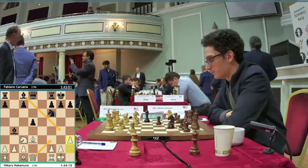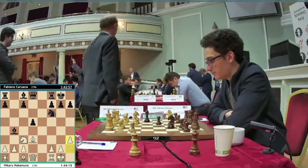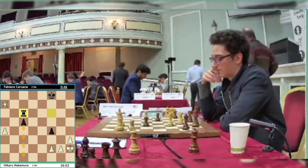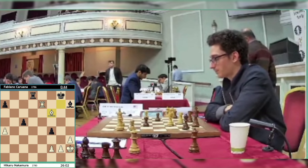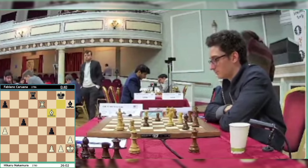I did actually win a game a long long time ago — after the queen came to f3 my opponent forgot to play h3 and you just trap the queen with an eventual bishop to g4. Now that's been cut out. H3, a nice waiting move. Fabiano has various ways to approach this — he can simply play rook to e8 if he wants to cut out any pins.